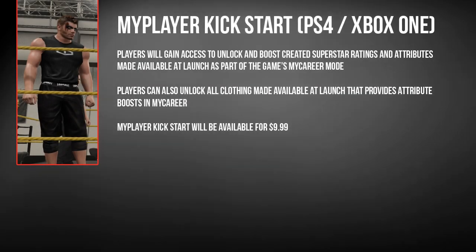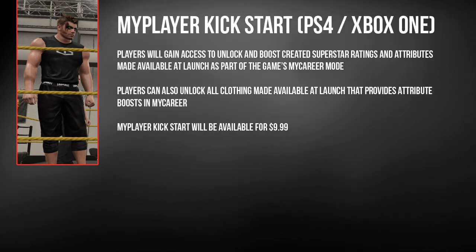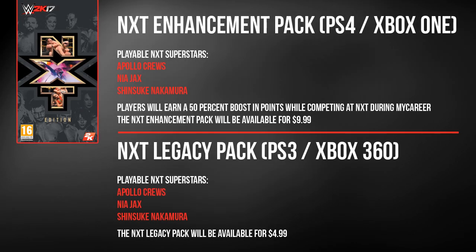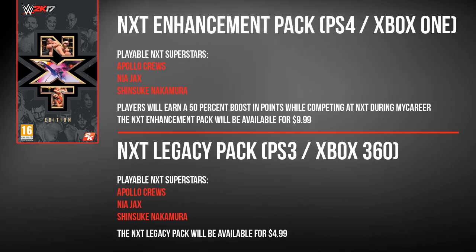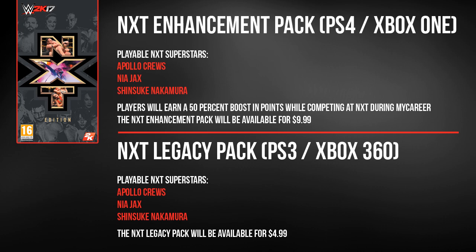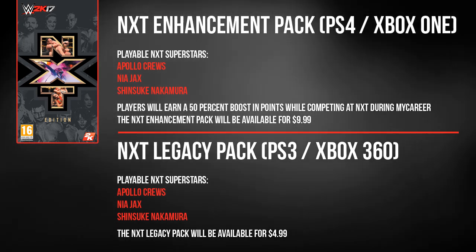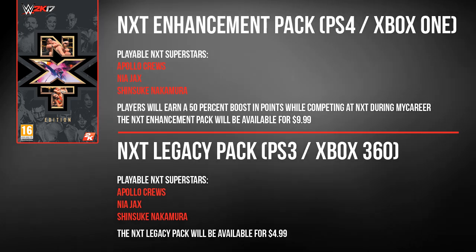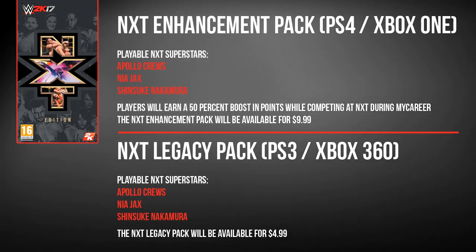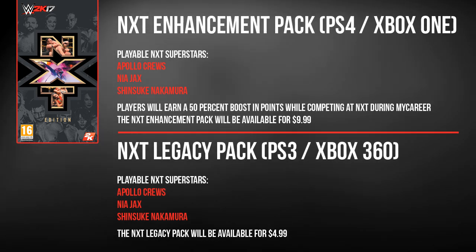Those four packs and the Accelerator are all included in the Season Pass, but there are also a few other pieces of DLC. You can pick up the MyPlayer Kickstart for Xbox One and PlayStation 4, which gives you access to unlock and boost your created Superstar's ratings and attributes in MyCareer mode, as well as unlocking additional clothing. For those asking about the NXT Superstars from the exclusive NXT Collector's Edition, those are available as standalone DLC — you can pick up Apollo Crews, Nia Jax and Shinsuke Nakamura, plus a 50% boost in points during NXT MyCareer matches, via the NXT Enhancement Pack for $9.99 on PS4 and Xbox One. For Xbox 360 and PlayStation 3, those Superstars are also available separately in the NXT Legacy Pack for $4.99.